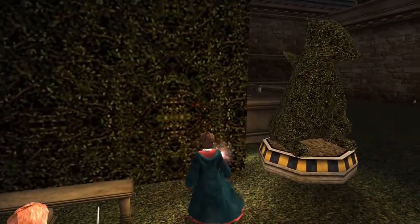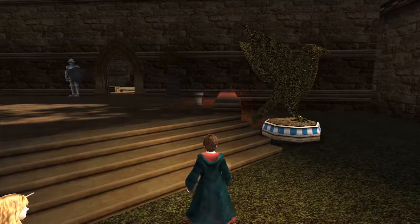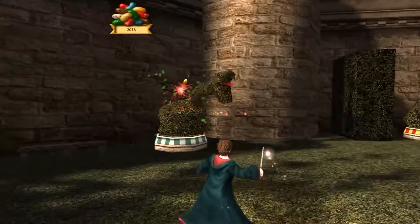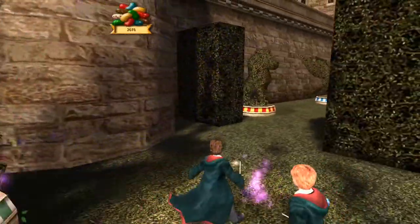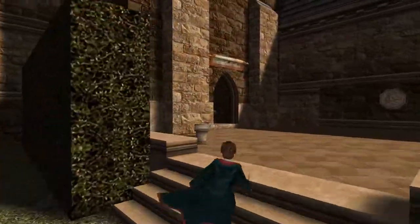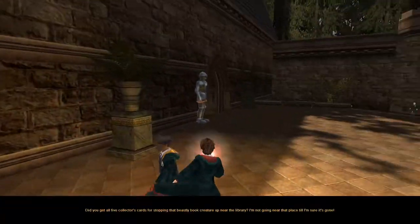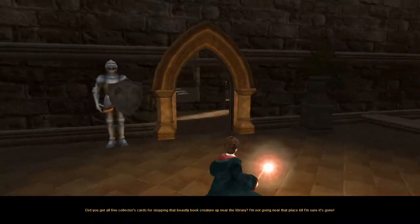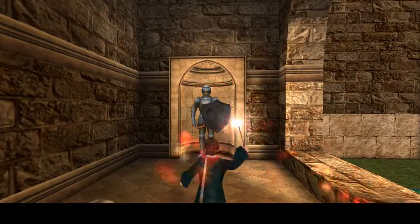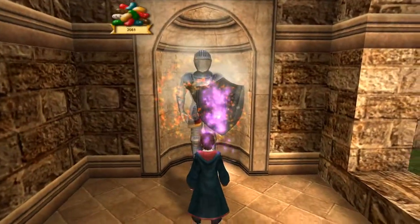Seriously, where is this hidden Lumos area? Deposso! And it keeps wearing off too, so if it takes too long to find it, then I have to keep running back here to recast Lumos at this gargoyle. And why have a statue at all if you're just going to hide it behind a tapestry in the first place? Who does that? Well, people at Hogwarts, I guess.